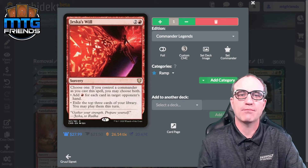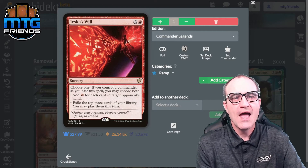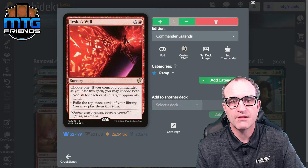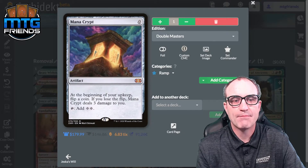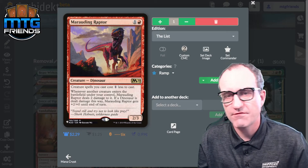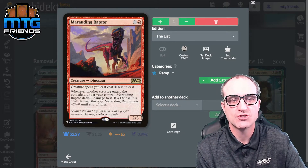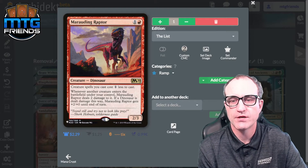Jeska's Will is a staple in red Commander — choose one, and if you control a commander as you cast it, choose both: add red mana for each card in target opponent's hand (collectively, that's a lot), and exile the top three cards of your library — you may play them this turn. Mana Crypt: tap it for two, deal three damage if you lose a flip. Marauding Raptor makes creature spells cost one less, and whenever another creature enters under your control, it deals two damage to it — great for our commander's ping-for-dragons mechanic.